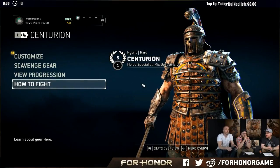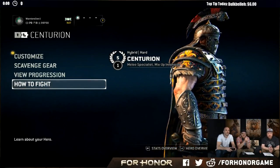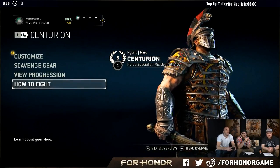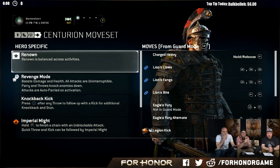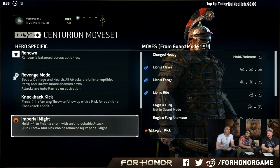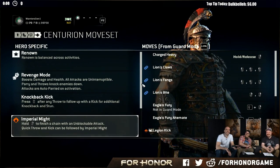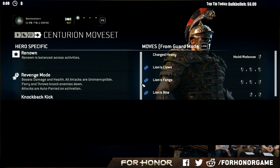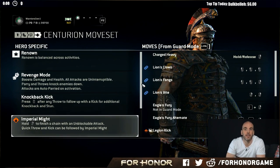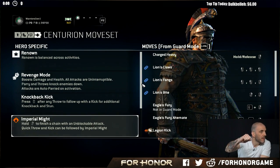Not to forget he also has crazy execution moves — he has the best executions in my opinion. Let's go into the game and show some move sets. He has the hat at the top, which is cool. As I was saying on the move set, he's able to charge his heavy attacks for more range and damage. After any throw he can follow up with a knockback kick for a short period of time — that's a really useful tool.